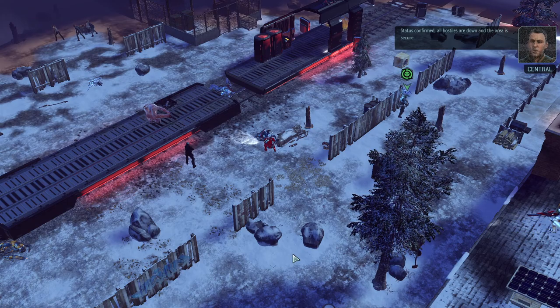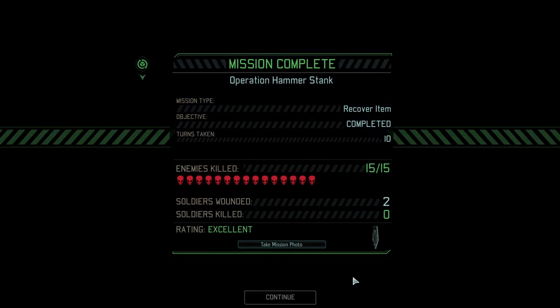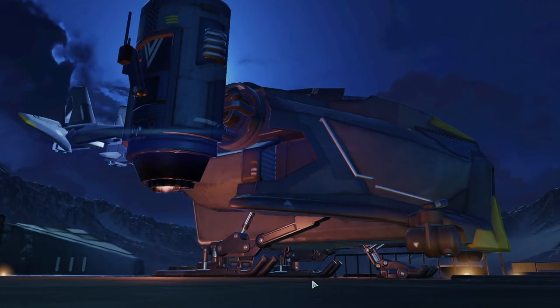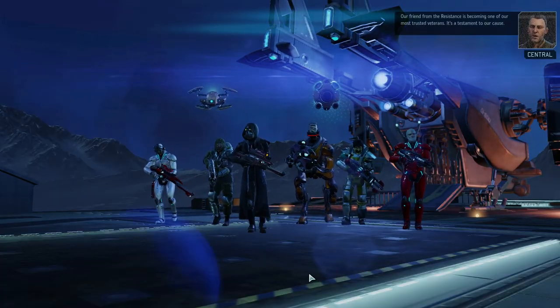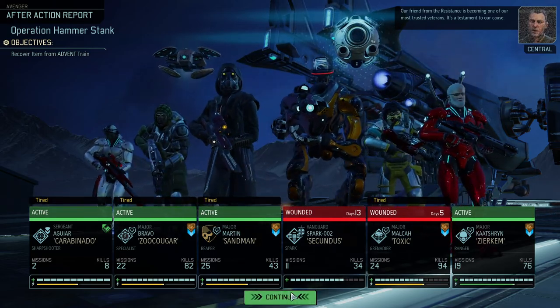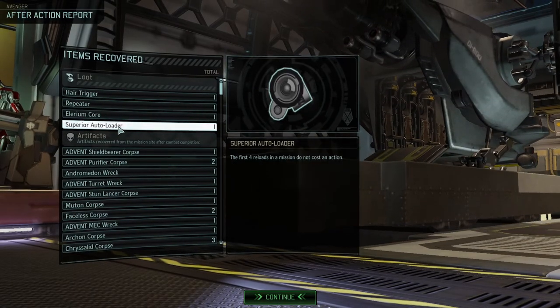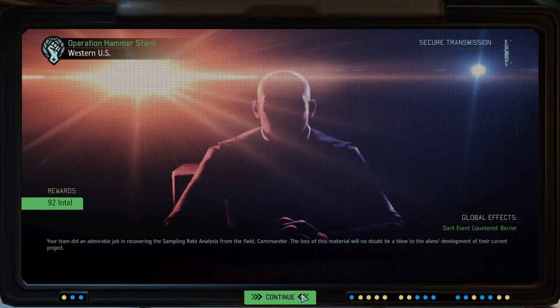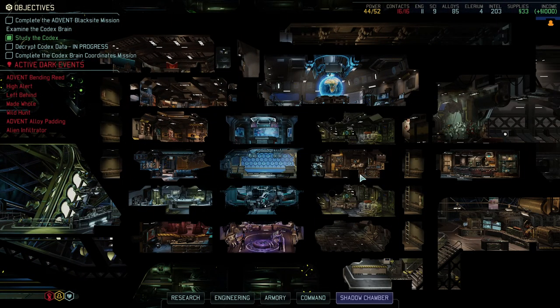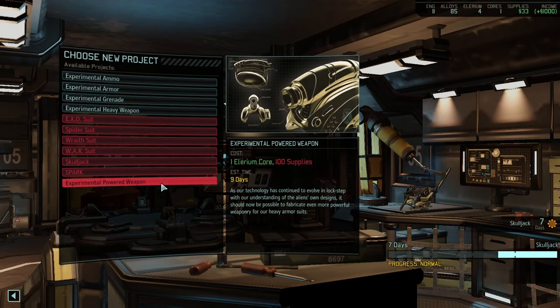All hostiles are down and the area is secure. Not as bad as I thought since the Warlock wasn't showing up, but still quite beefy opposition from time to time. Toxic is slightly injured and we got a few tired soldiers — that is unfortunate. Superior autoloader, fantastic; Elerium core, fantastic; hair trigger, not bad either. We countered a nasty dark event. Proving Grounds — let's choose experimental powered weapons, 100 supplies. We're going to wait four days, that's fine.